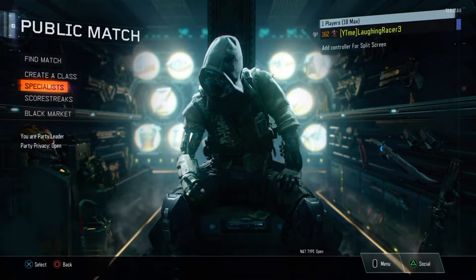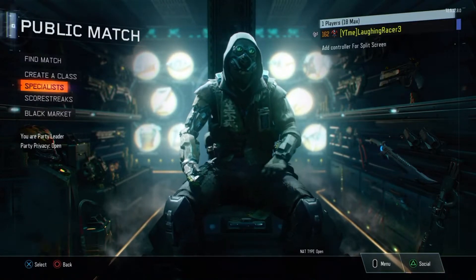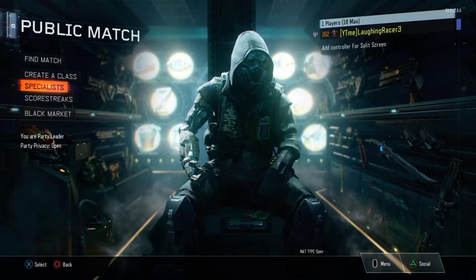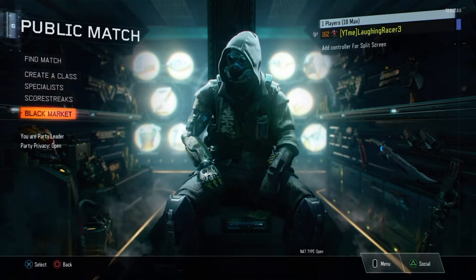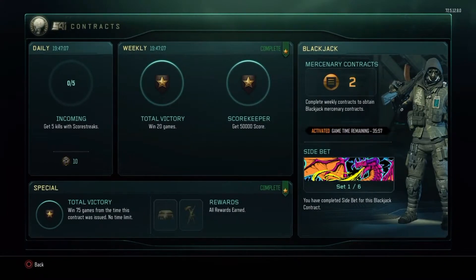So what you need to do is go on your PS4 — I don't know if it works on Xbox One or PC — but go to the Black Market, go on Contracts. As you can see, I have two Mercenary Tokens and it's been one week only for the contracts, and I already have Blackjack.